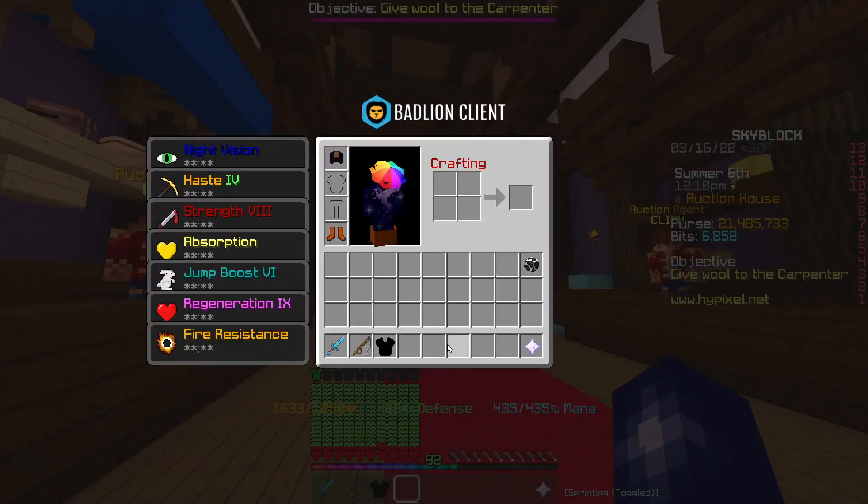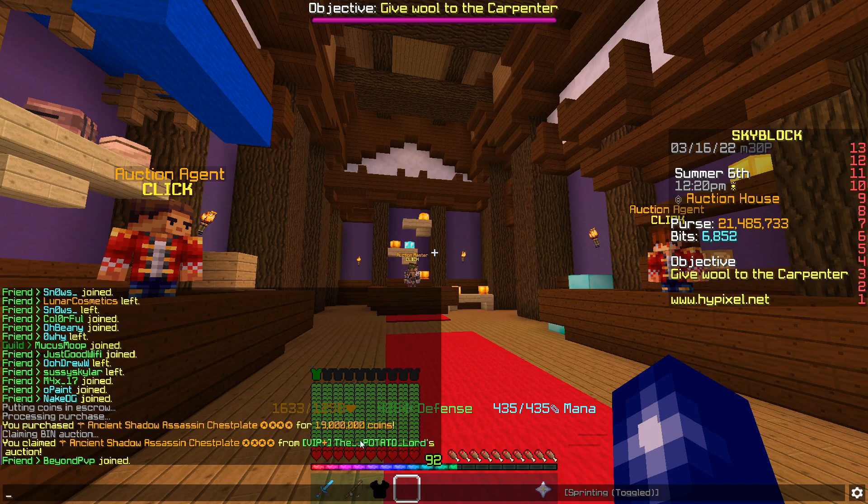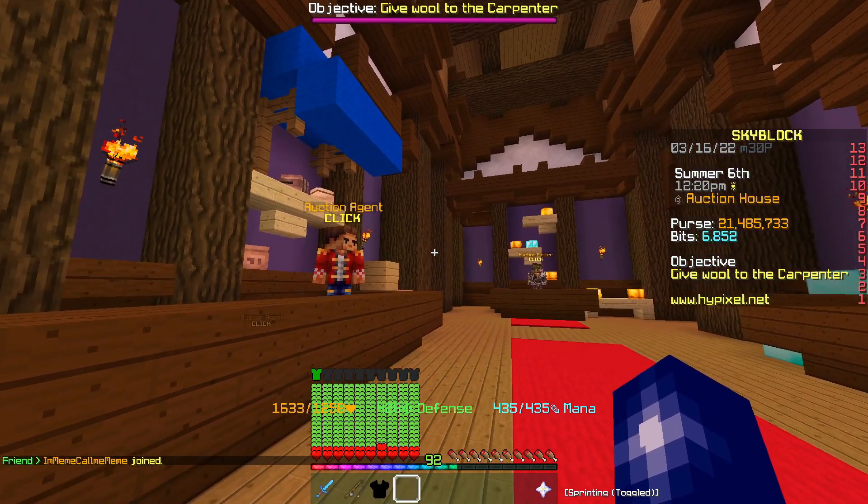The first item we picked up today is this shadow assassin chestplate — it's ancient, four starred, hot potatoed. We got it for 19 mil and we can sell this for about 20.7 mil, somewhere around that margin.